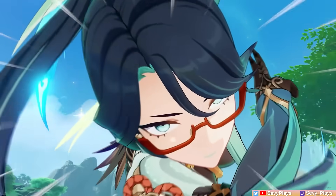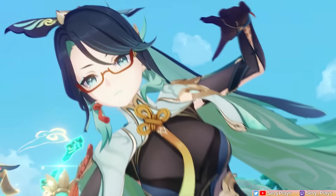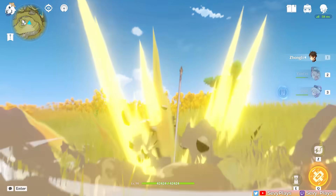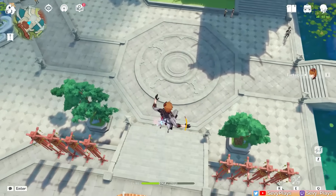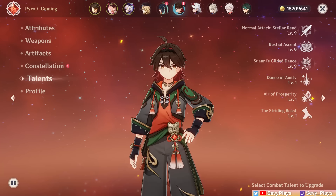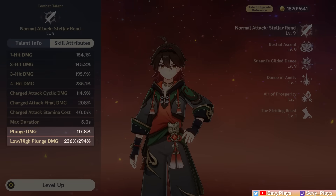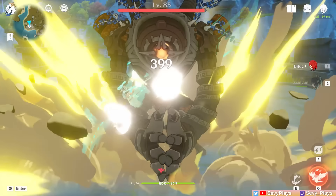Since plunge attacks are a mechanic that not many characters incorporate into their gameplay, and Xianyun teams will revolve around them, here's a short explainer of how they work. With enough air height, characters can execute plunge attacks, with very specific exceptions like Childe during his melee form. Jumping and plunging themselves don't require stamina. If you check multipliers in a character's normal attack details, you'll also notice different plunge-related numbers. The first plunge damage multiplier is when you hit an enemy while in midair, which can usually happen to large enough enemies.